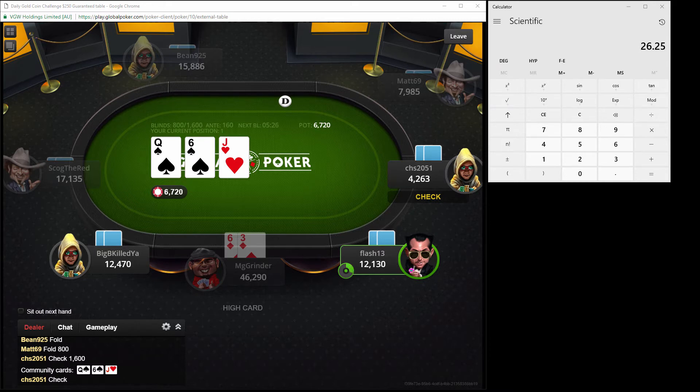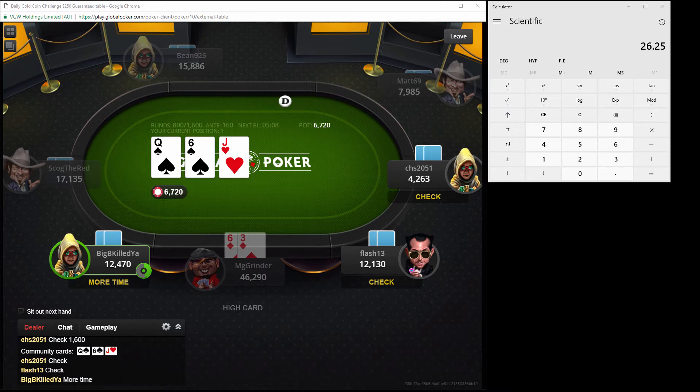Let's hope that the run good continues and we continue to bust up the ranks and the payouts. Next level is going to be 1,000, 2,000 with probably a 200 chip ante. 28th is down to 364 chips.